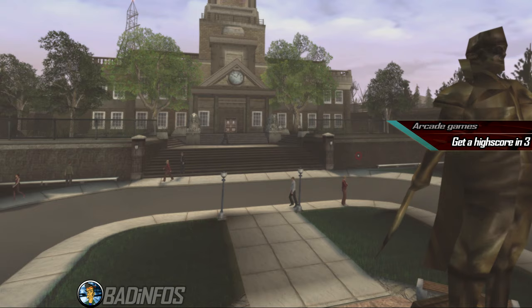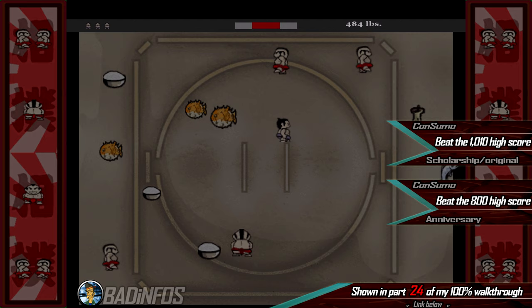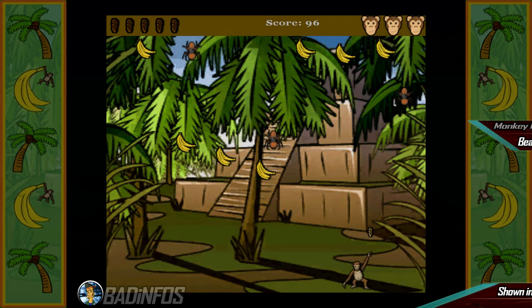Number 5: the arcade games. There are 5 arcade games in Bully, however only 3 are required for 100%. The ones we need are: Consumo, where you need 1011 points or more in the original and Scholarship Edition, and 801 points in the Anniversary Edition; Nutshot, where you need 69,900 points; and finally Monkey Fling, where you need 334 points to win.